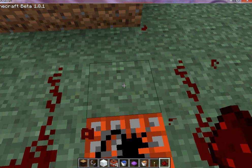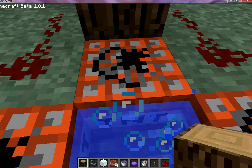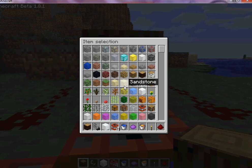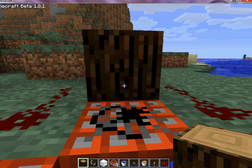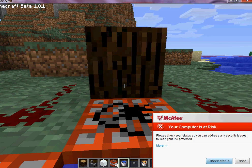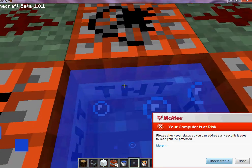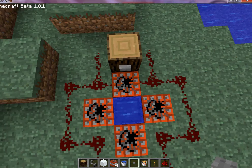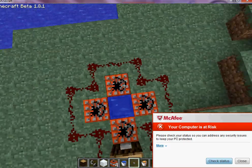Once you have that done, take whatever block you want and place it like that. Then you go into your inventory, get a button — it's very simple. See how it's connected right there? The button is connected, so when I push this, it'll all explode.